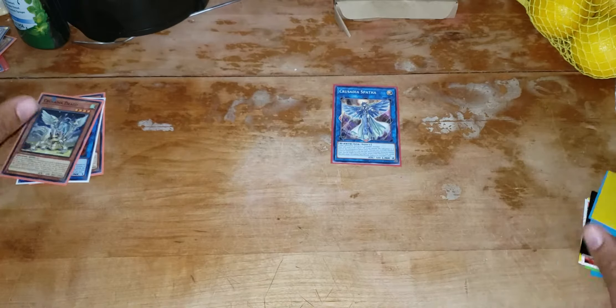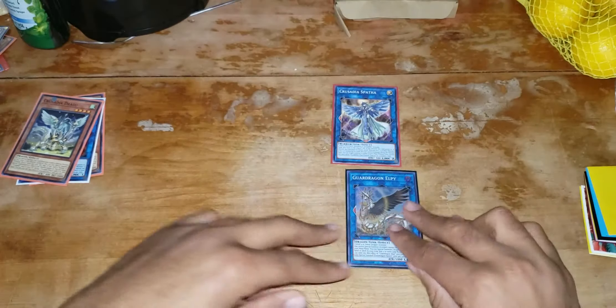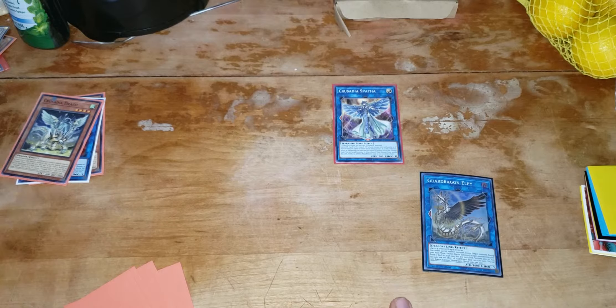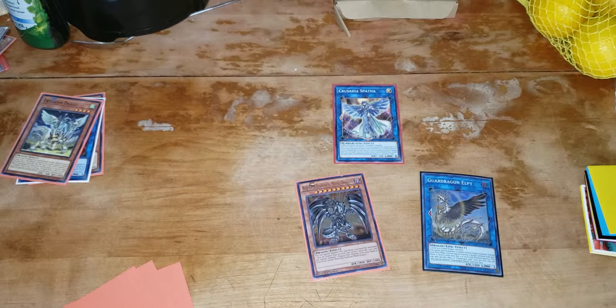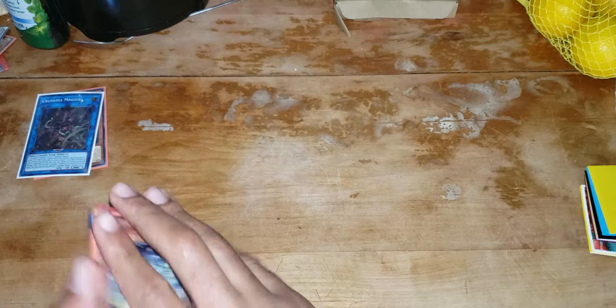So now you would link off your Draco, turn it into your LP. Use Spathoth's effect to move it over, use LP to special two more points. You grab your Red Eyes Darkness Metal, use its effect to bring back your Draco, then link all four of these in.